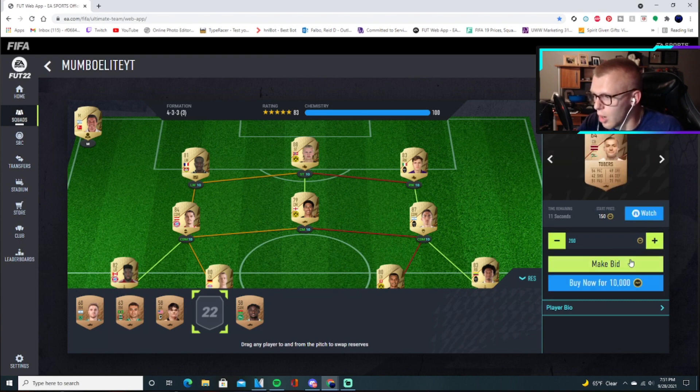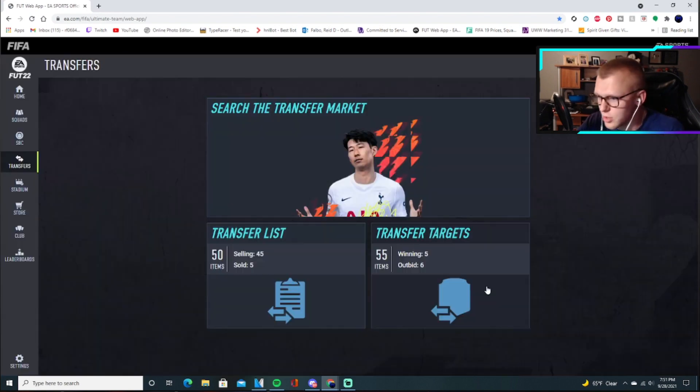If you go to transfer targets it'll show that you now have over 50. It will cap at around 100 in terms of the items it shows you, but you can have essentially unlimited behind it. One thing to remember though: if you ever pull it out — like say you're on PlayStation and you pull your transfer targets out — it will pull everything together. So if you have thousands of cards sitting there, you'll have thousands of cards to deal with before you can open a pack.